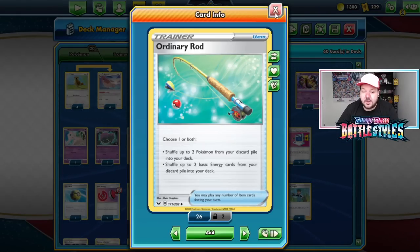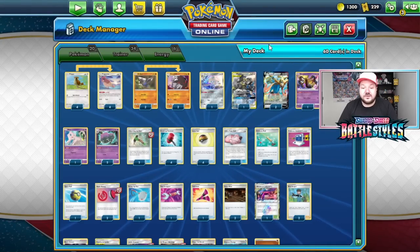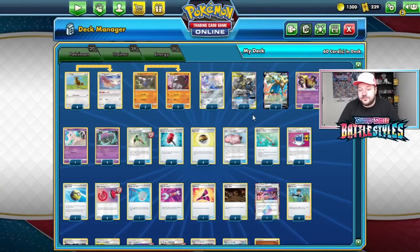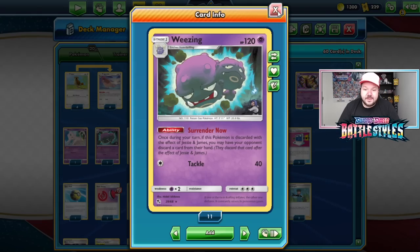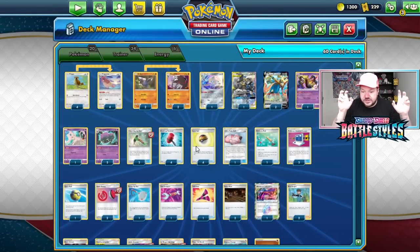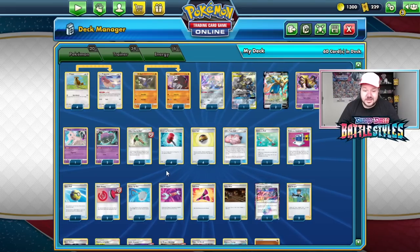The deck plays only one Ordinary Rod, which seems weird at first, but considering you can always get things back with Rototiller, Ordinary Rod is there for the event where you don't have access to any Rototiller cards. This deck can go as deep as having a Drillbur to get back Ordinary Rod, to get back other things — resetting your whole deck. The deck can loop itself over and over again with Rototiller. Pokemon Communication lets you search out Excadrill and other Pokemon. Same thing with one Quick Ball. The ball engine looks weird with four, two, and one copies, but the deck also plays four Capture Energy so you can search out Pokemon pretty easily.